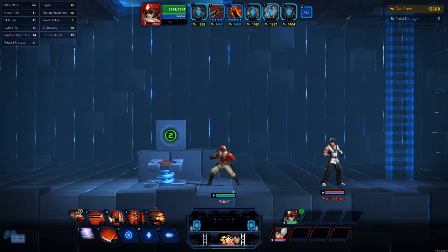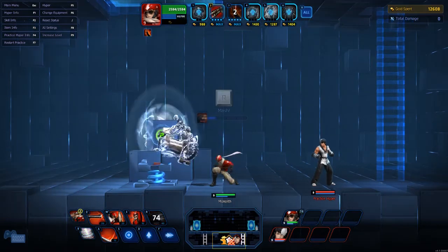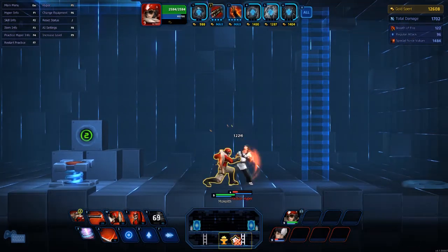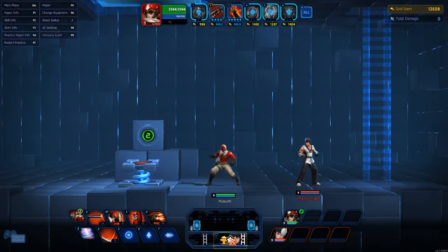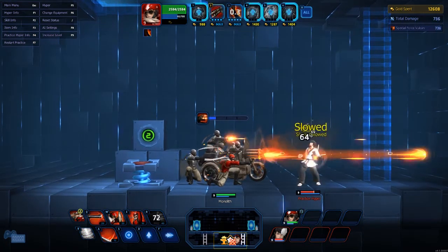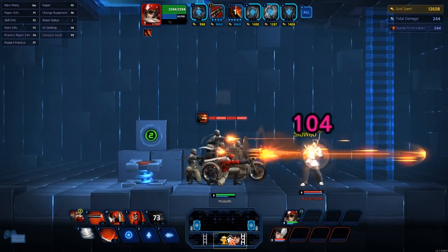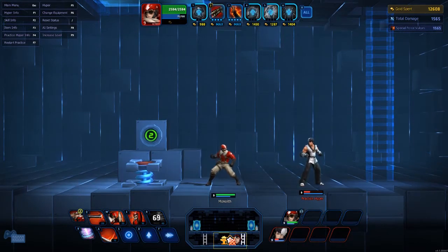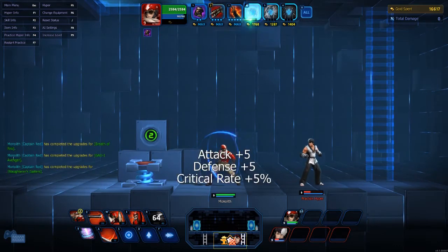Now that I have the full item setup, let me show you how easy it is to get the full proc on the ultimate — I'm not even really trying, and it's doing so much damage. You still do crits off each hit from your ultimate — you can see those crits popping. That's another reason why it's good to build crit damage on him, because you can crit with your ultimate hits.